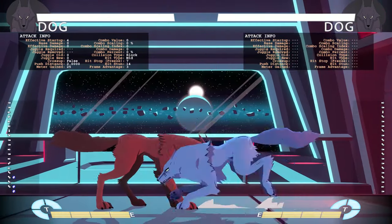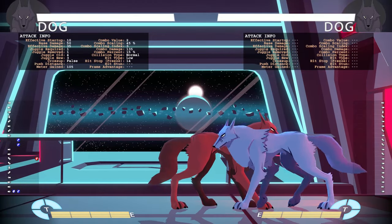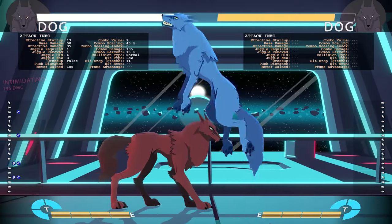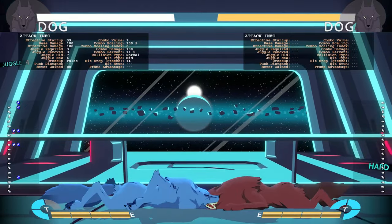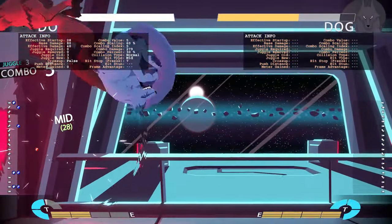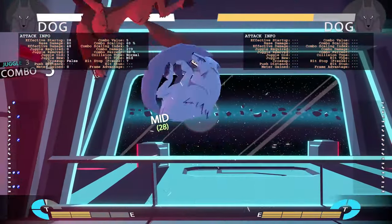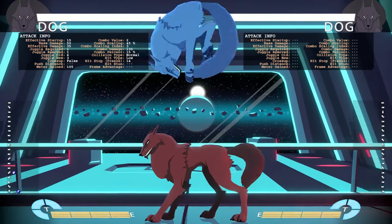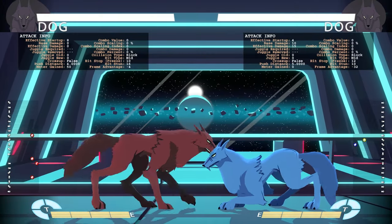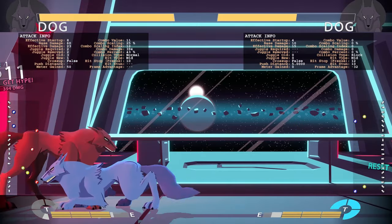You can also combo off his throw — DTC the throw and then run hard kick, then run into light kick, which is probably the best thing to do. You can also do a super off the back throw. And for counter-hit combos — like if you block a DP — there's a good damage combo available.